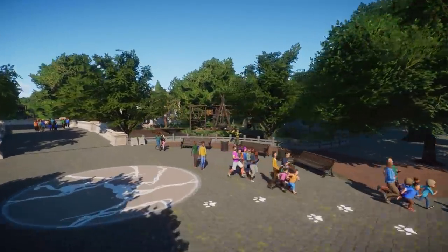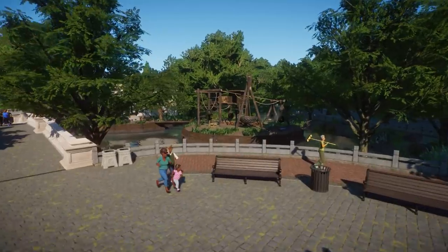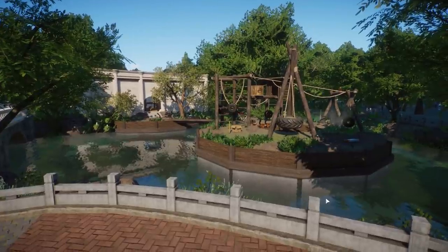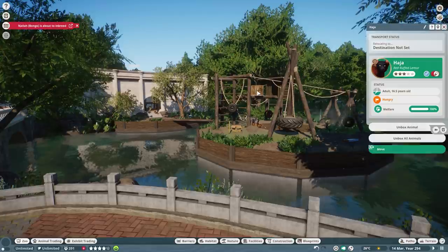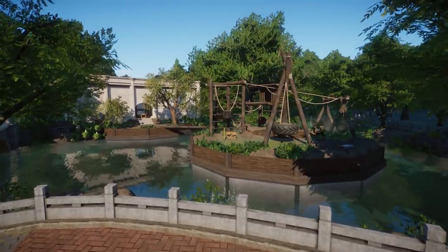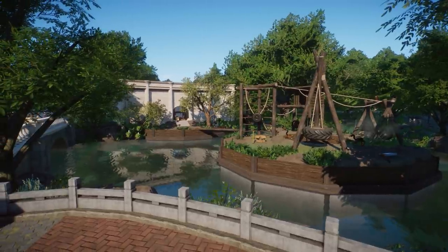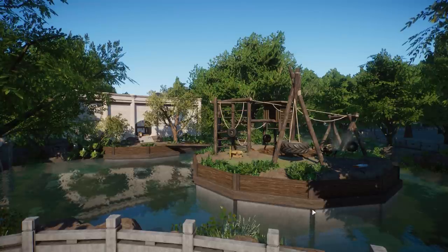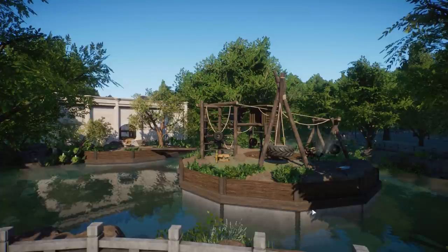There are still some bits and pieces to finish — lights, bins, benches — but mostly this area is done. This is definitely one of my most favorite habitats we built a long time ago. If you've been following my channel since we started with the city zoo, you'll know it — with the tires and stuff, it looks absolutely amazing. Oh, there are the ringtail lemurs — I only see red rough lemurs here.